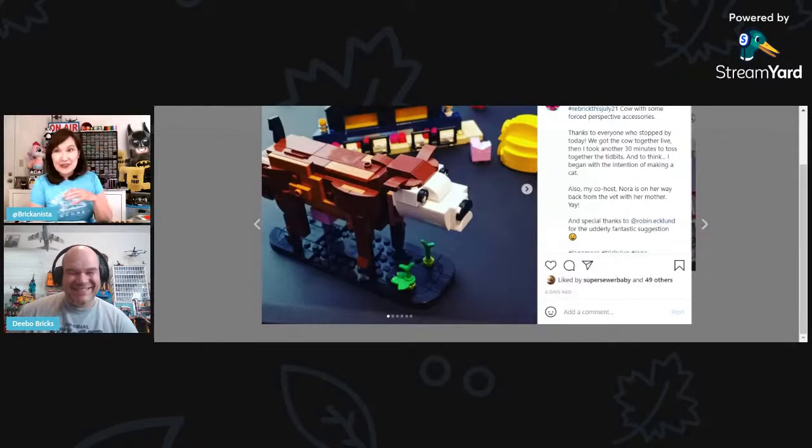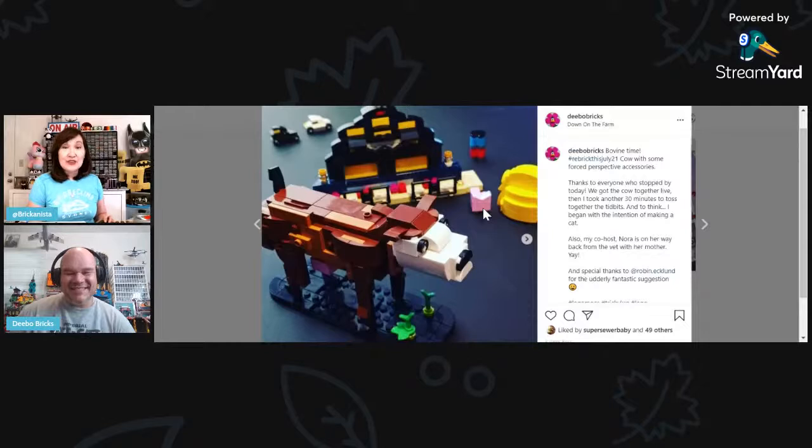If you ever come to San Francisco, I have a tour I give to people — I'll go through that sometime on a separate stream. And this is another of Debo's builds — the cow. He built this on stream. He was trying to make a cat but the curves weren't working right. He had set it up with all those SNOT bricks and couldn't really manipulate the curves, so it just became boxy and bovine.